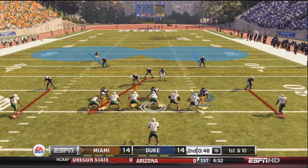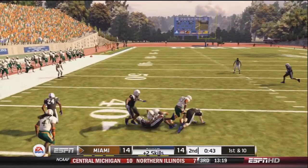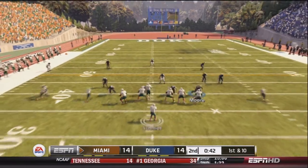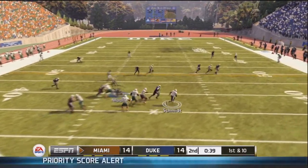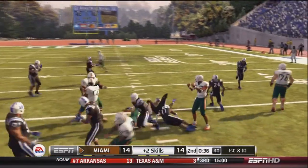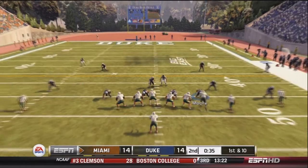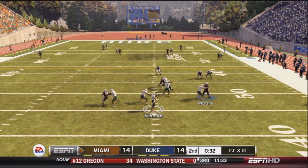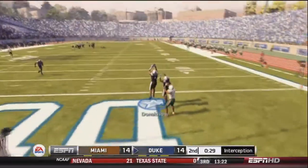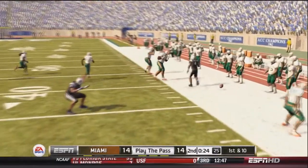Schmidt on first and ten drops back and finds Hagan, who basically gets face-masked — first and ten again. Schmidt scrambles himself for the first down and picks up a nice chunk of yards. Schmidt sends a man in motion, drops back, waits in the pocket, looks deep toward the end zone, and is picked off by Donaldson. Bubba Donaldson gets his first interception of the season, rumbling to about the 32-yard line.